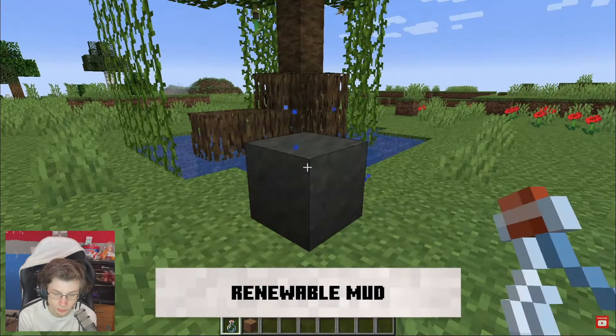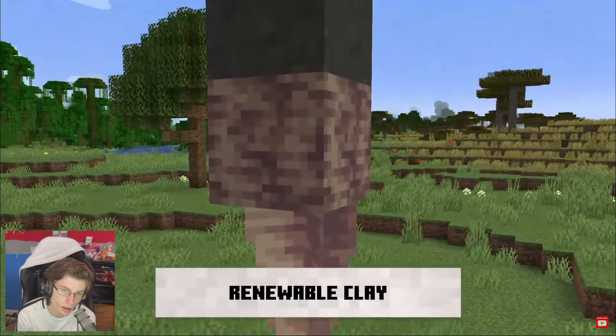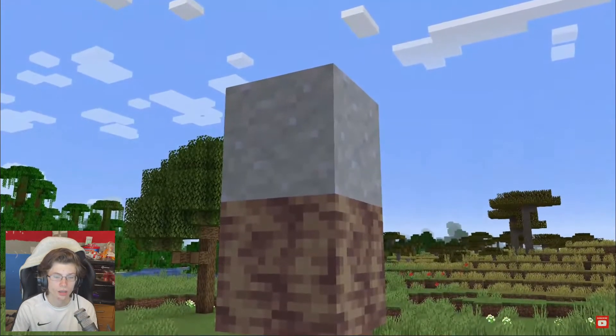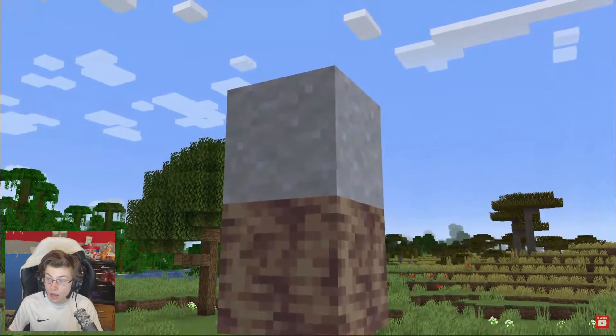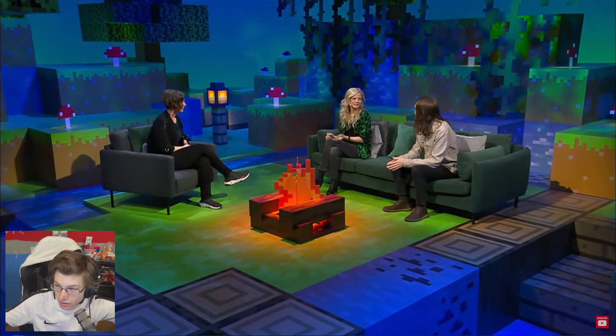We're adding really cool renewability mechanics to mud. The first is if you take a dirt block and pour a water bottle on it, you can get mud. The other is if you take a mud block and stick it on top of dripstone, it will drip the water out of the mud and eventually dry out, which turns it into clay. So you can get clay much easier now.